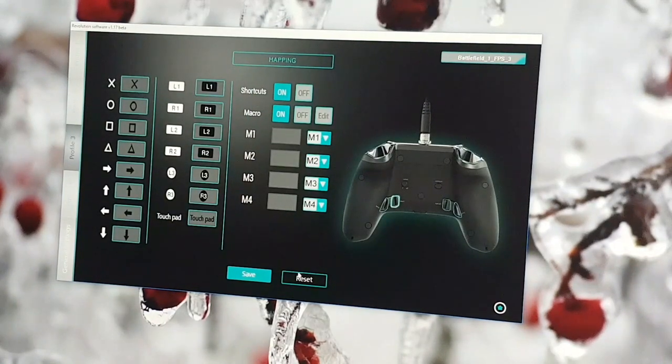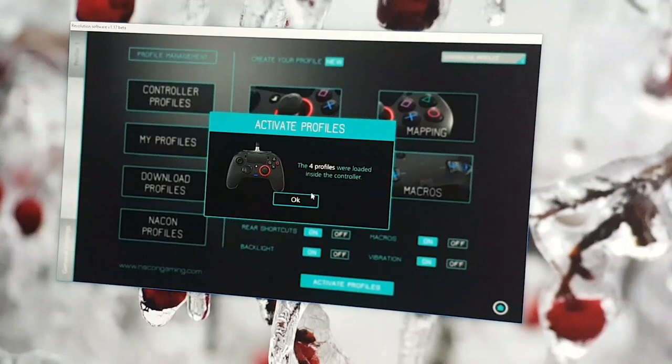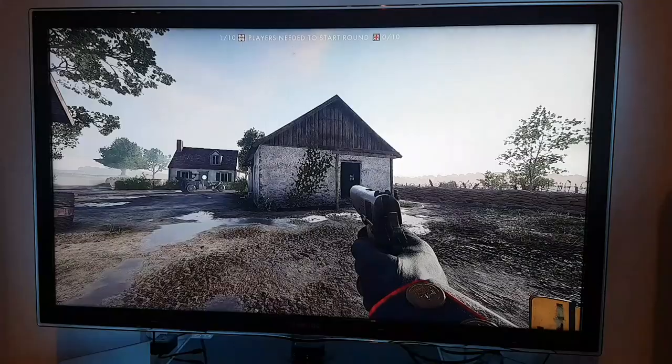For macros I've shown you the mapping — it's just standard mapping except M1 is set to macro one, etc. You can set these buttons if your macros are set to off. To edit a profile and make your own, you first have to create one — it won't let you edit one of the downloaded profiles, so you create a new one and copy theirs. You can also save your profiles, and under My Profiles you've got all the ones you've already saved. The last thing you need to do is click Activate Profiles, which loads it onto the controller.